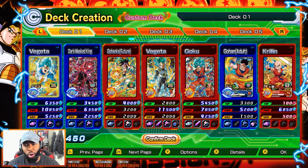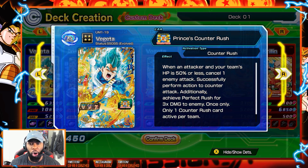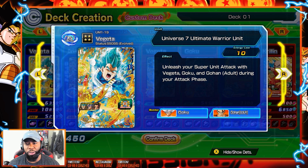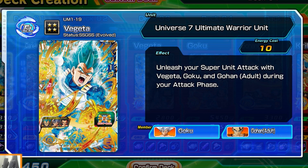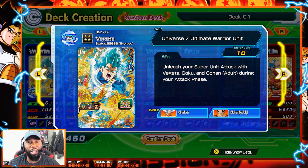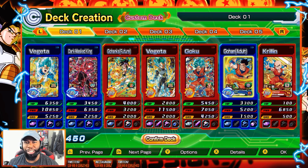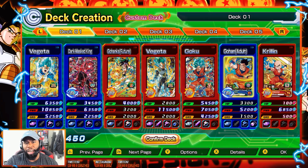So this deck's a little bit different. If you're wondering what we're trying to do, long story short, we really want to capitalize on this Vegeta. His ultimate unit attack here, Universe 7 Ultimate Warrior unit, allows him to do a three card combo with any adult Gohan card and with any Goku card as well — as long as they're adult Gohan and just Goku, not like Zeno Goku or whatever. So that's what we're trying to do today. Let's go ahead and jump into our first fight.